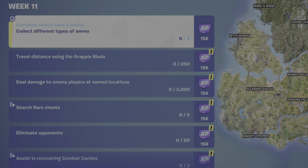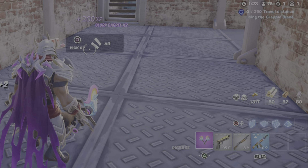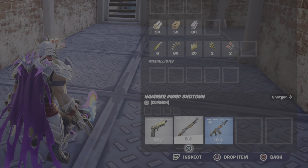For this challenge you need to collect five different types of ammunition, also known as ammo. You can find ammo on the ground, within chests, within small and large ammo crates, supply crates, or from the loot of a dead player's body.